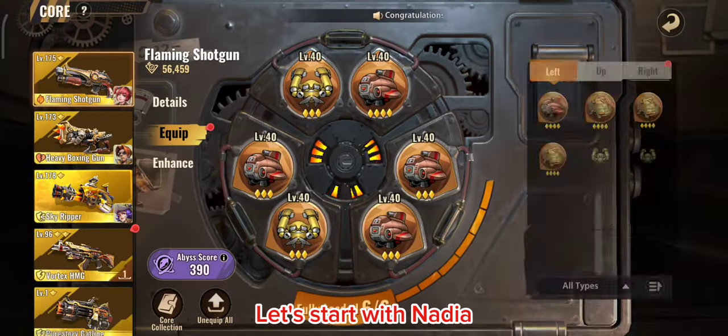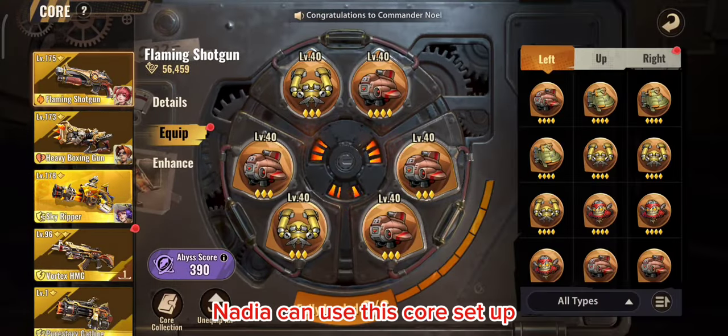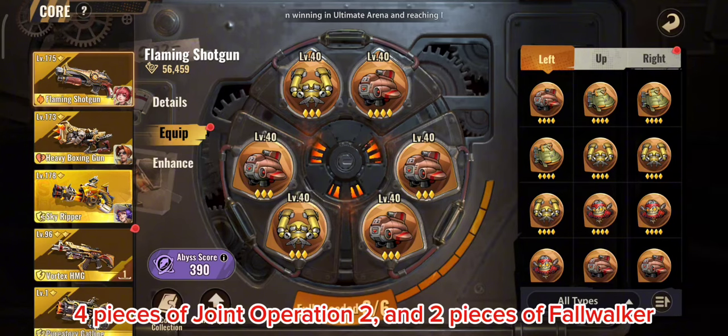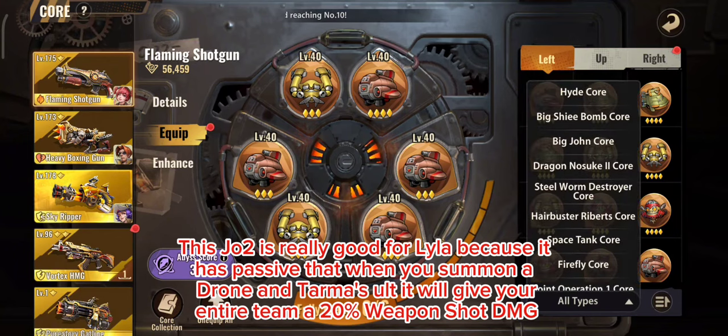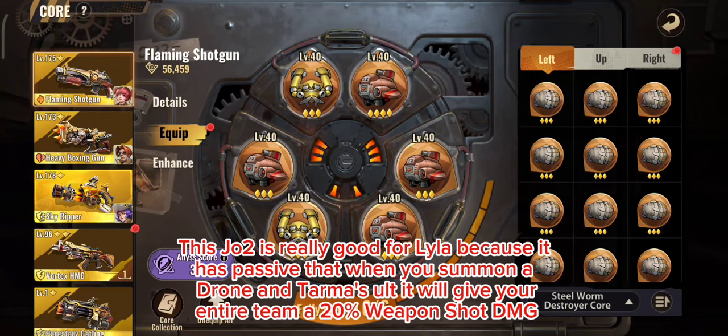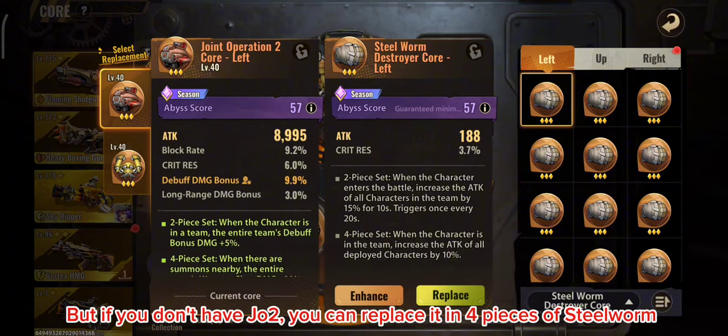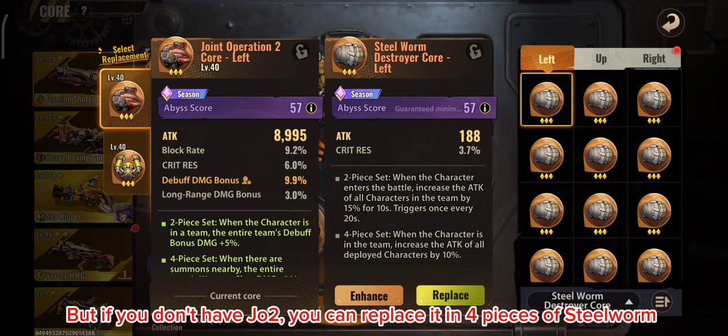For Nadia's core setup, use 2 pieces of Joint Operation and 2 pieces of Fall Walker. Joint Operation 2-piece is great for Lila because when you summon a drone or use Tarma's ultimate, it gives your entire team 20% weapon shot damage. If you don't have Joint Operation 2-piece, replace it with 4 pieces of Steel Worm. Check the core attributes — if it has penetration, assign it to Tarma; if it has debuff damage bonus, assign it to Nadia.